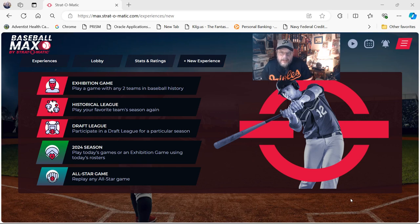Well, fans and Stratomatic fans, it's me, Sportsman Z, Bob Zolke, and today I am going to do a game from Baseball Max. Yes, I did buy the game. I got the one-year subscription, $200, and we'll see how it works out for me.